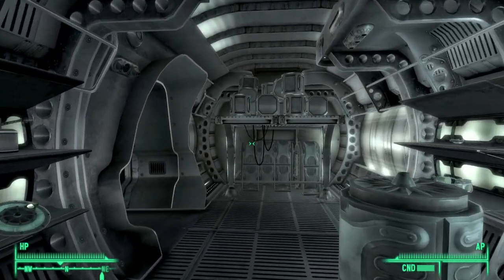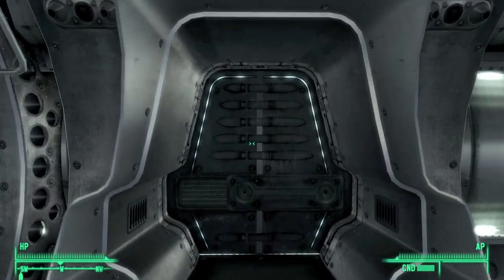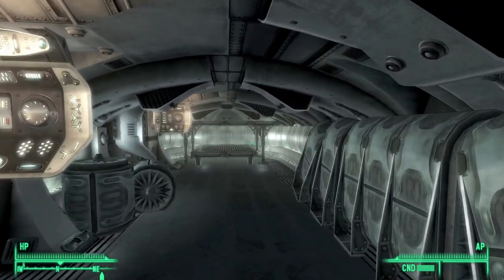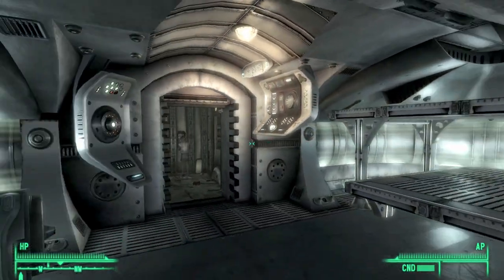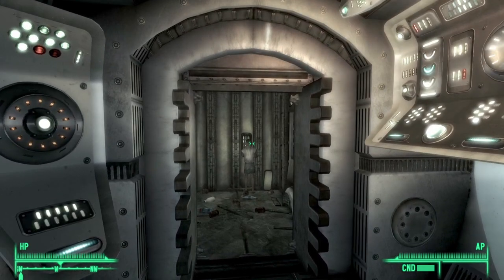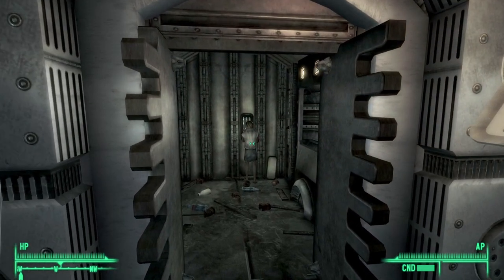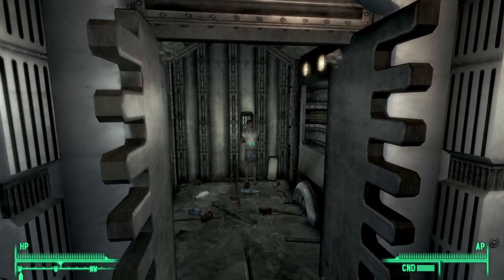Go to the end of this hall and you will see a closed door. Go ahead and open this. And in here, if you turn right so you're going north, go to the very end and you will see Sally tinkering with a bunch of controls. This is actually the controls to a lift. Go ahead and talk to her and ask her to get on with it.